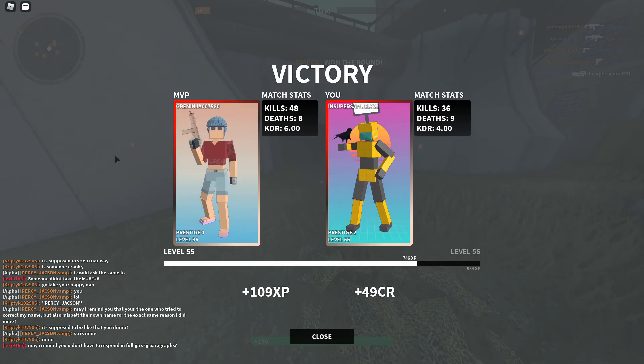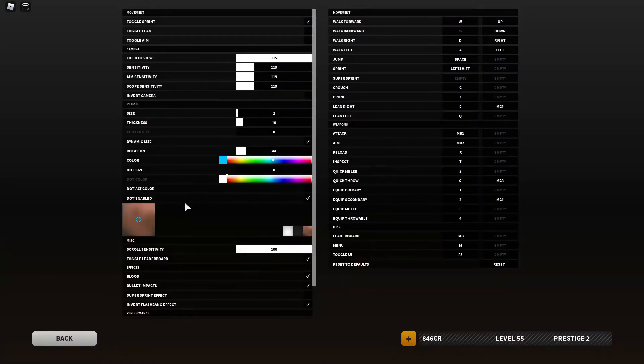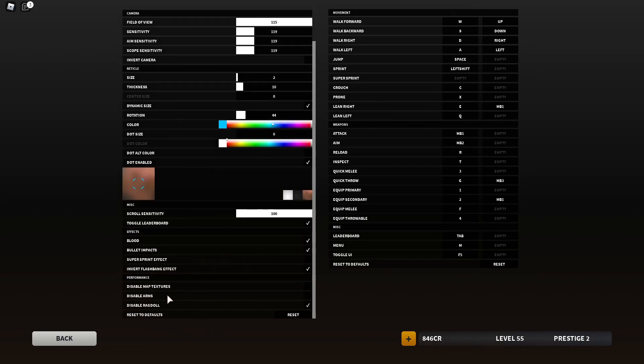I've also got a new crosshair — I'm going to show you guys right now. They added new crosshair customization options. As you can see, you can rotate the crosshair. I have it rotated the way it is because personally it just feels better to aim with than any other crosshair. They've also added options to disable arms and disable ragdolls for performance.